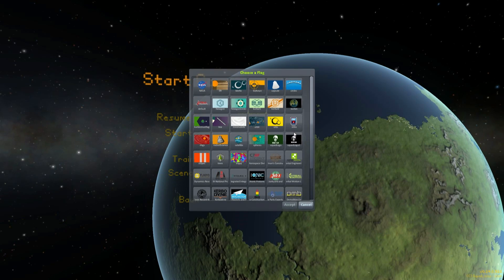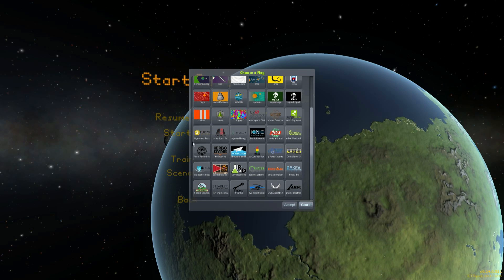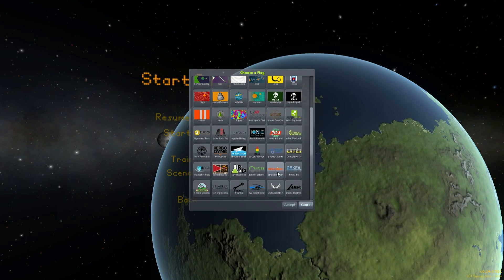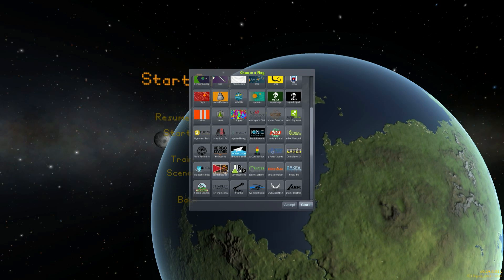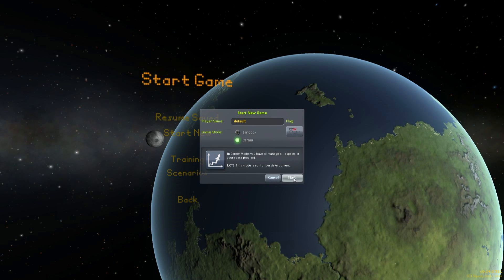So if I start a new game, the first thing I want to show you is we have all these awesome icons for the different manufacturers for the parts. You might know Rockomax or Probodobodyne or C7 Aerospace — they're all here. You can pick whichever one you want and declare your allegiance to this manufacturer of parts.